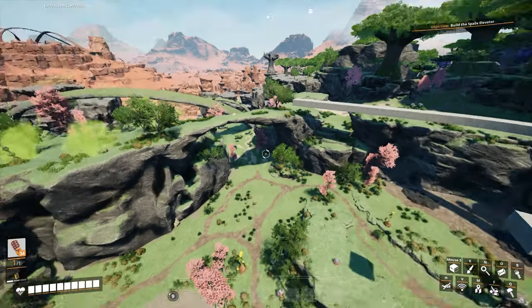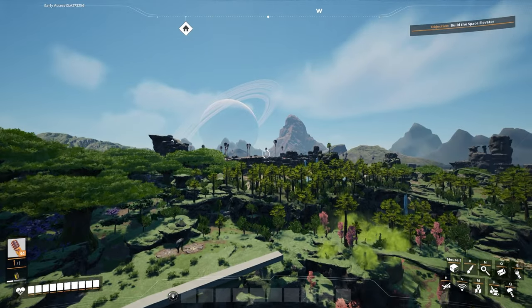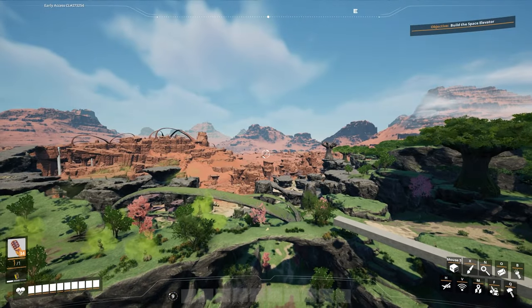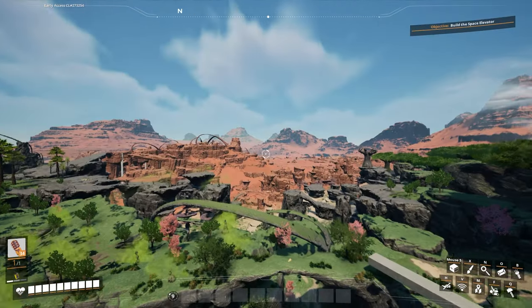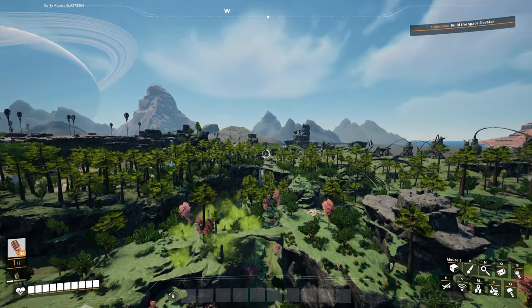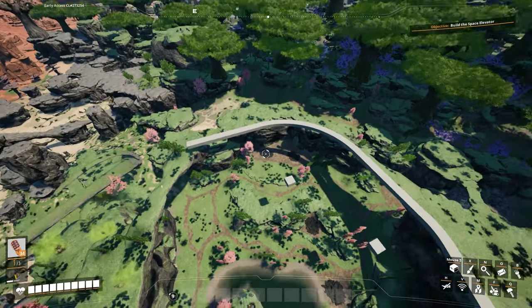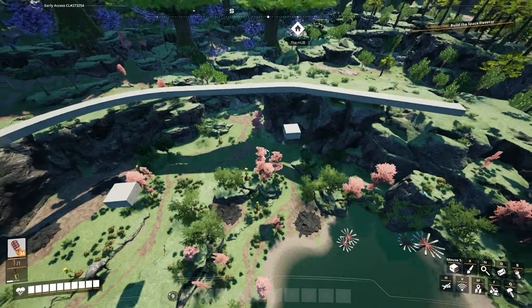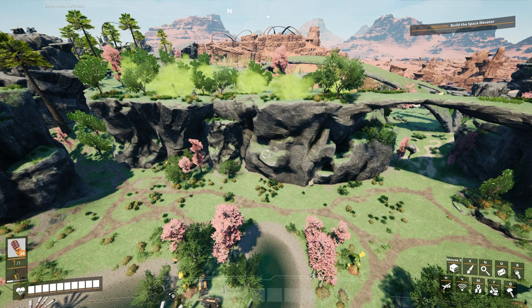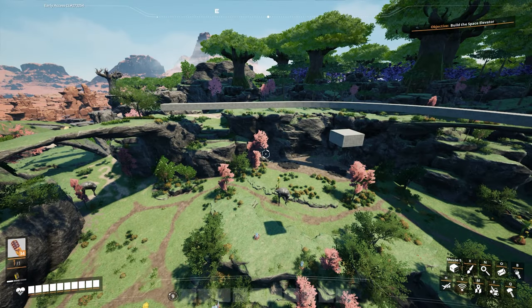There'll be a junction here with one set of rails going this way and another set going the other way. This way will go up to essentially the pink tree area, and this way will go to the desert and associated areas over there. The other direction will probably go toward the other desert and any areas over there. That's the plan for the railway, and I also need to figure out where to set up the factory structure.